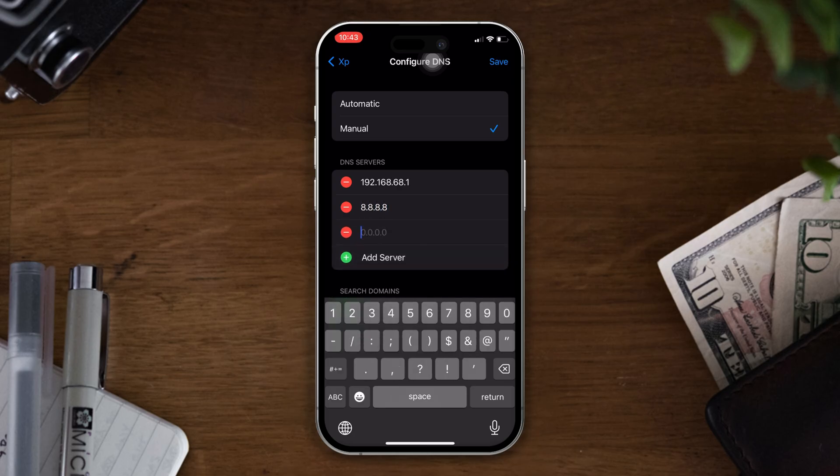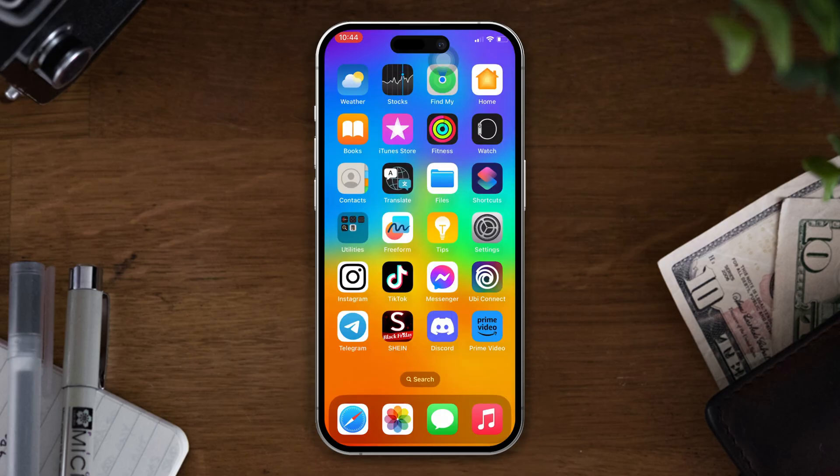After that, again tap on 'Add Server' and type 8.8.4.4, then tap Save at the top right corner. After that, close the page and check whether your problem is solved or not.